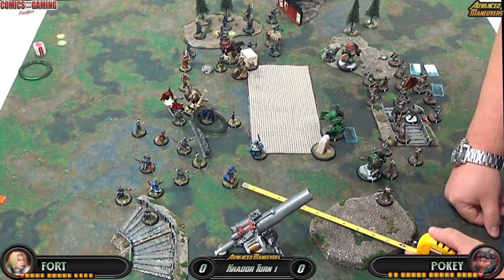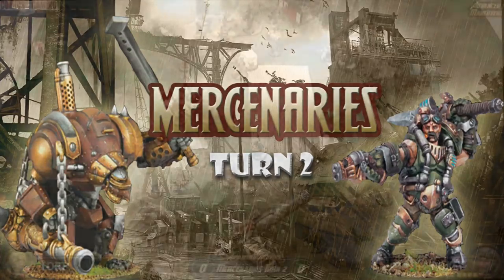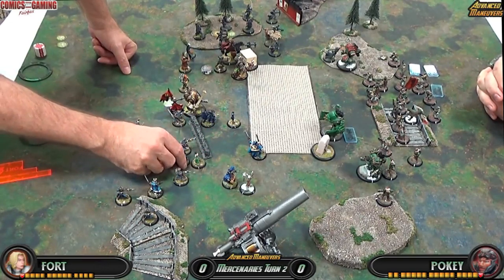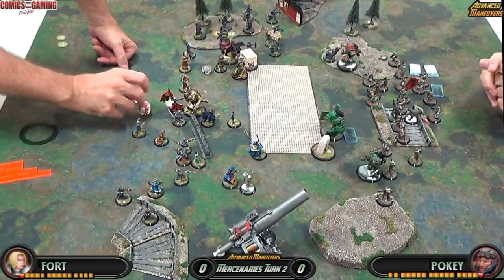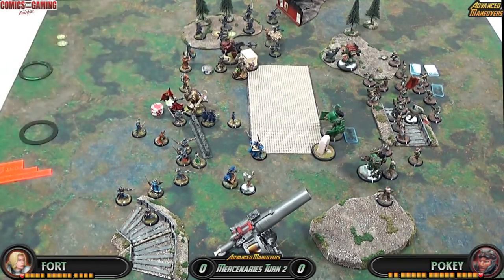The Manhunter at the bottom runs to engage Eris, hoping to tie her up. I think this is going to be a feat turn. I don't have anything to trigger off Corbeau — she's triggering from the objective — so I'll just do the Gun Mage UA attachment. Didn't have anything exciting to trigger off of her. I'm going to feat this turn — it's going to be both an offensive and a defensive feat.